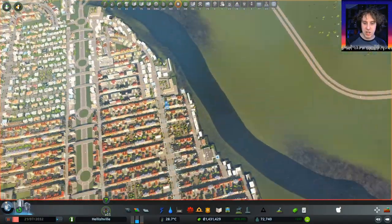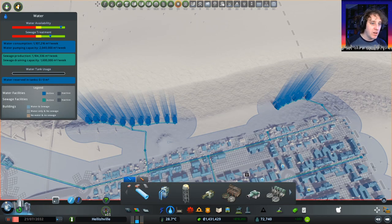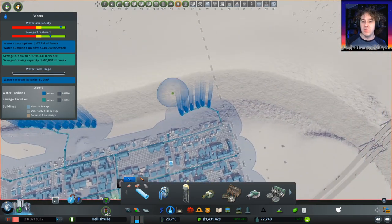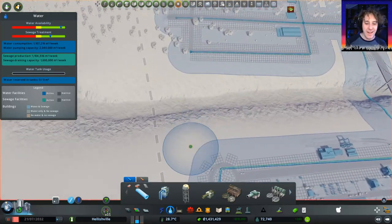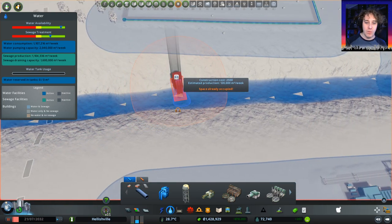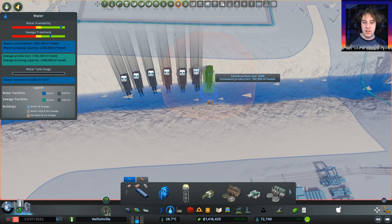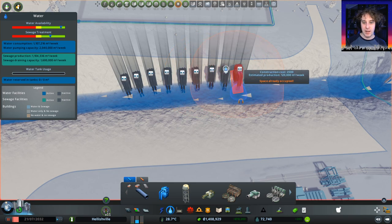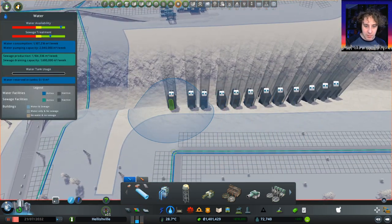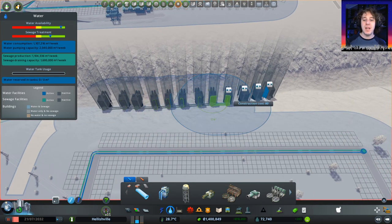We've got the money to do it. We are producing way more than we need. 1, 2, 3, 4, 5, 6, 7, 8, 9, 10, 11, 12 - about 12. I reckon 12 would do the trick. So if we can get them in down here, which it looks like we can, that would be fantastic. Here we go: 1, 2, 3, 4, 5, 6 - and it keeps them all together - 7, 8, and out the way, 9, 10, 11, and 12. Let's connect those up. I love that noise it makes, it's a noise that makes me feel achievement.